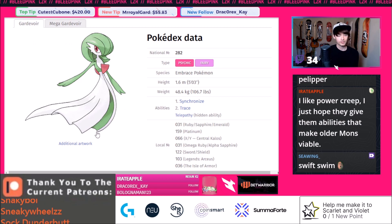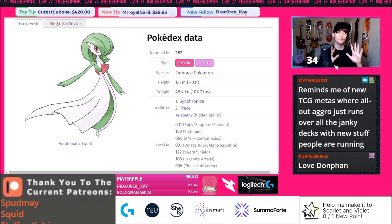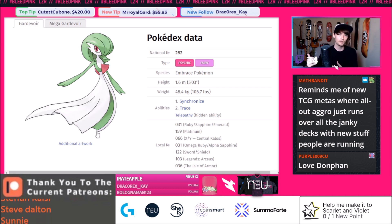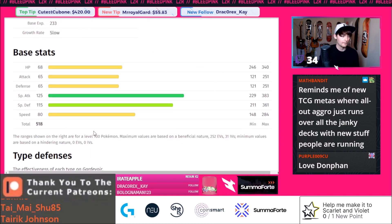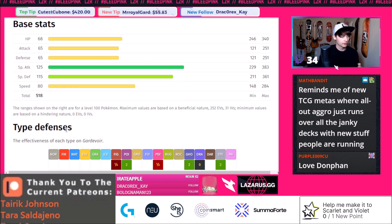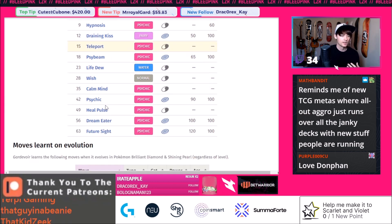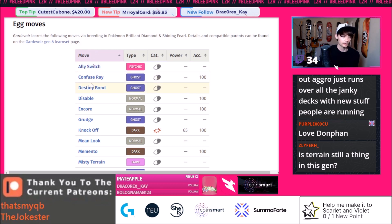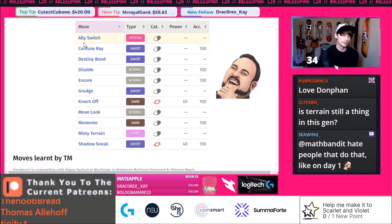Gardevoir is going to be another really good mon. Synchronize, Trace, and Telepathy are all good abilities. We're going to see a lot of AoE moves in this dex — Toxtricity is going to be a very good mon in this format and Gardevoir is a good partner for it. It resists Psychic attacks and with Telepathy you can have Toxtricity use Boomburst or other AoE moves that hit everything. Good speed stat, can be scarfed, great dual STAB in Psychic and Fairy, and it can set Trick Room. It can also get egg move Ally Switch, which could be really really good if Ally Switch is removed as a TM.